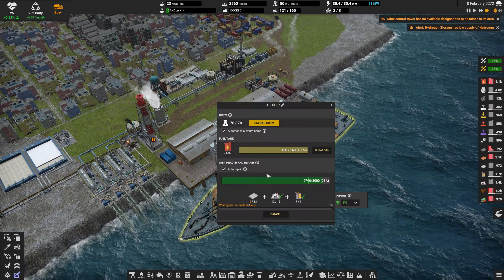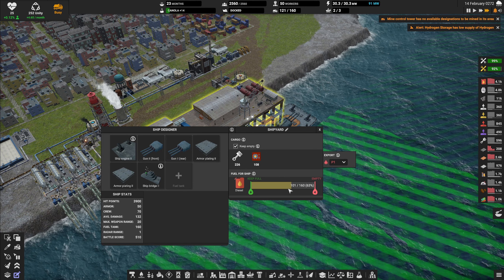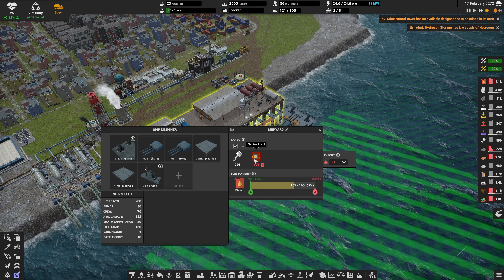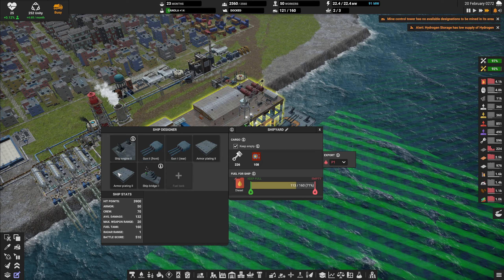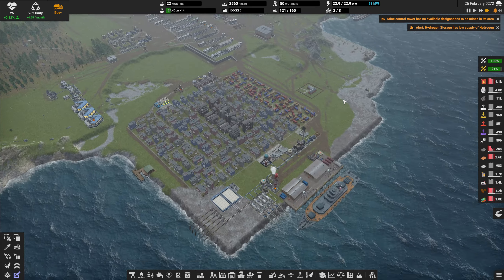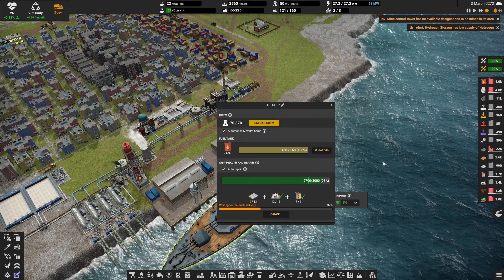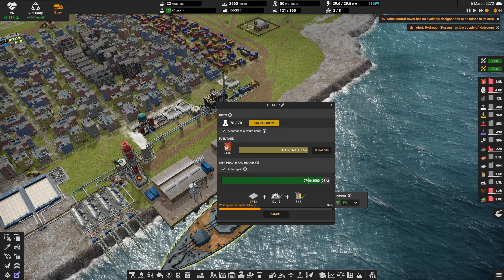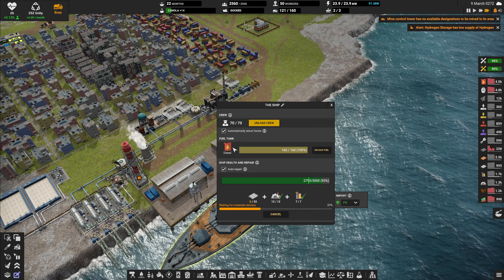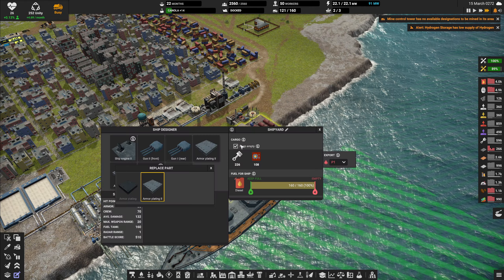The ship is back and it managed to unload. We already have everything upgraded. Can we use hydrogen? No - I think only diesel is available as fuel for the main ship. Well, that's good to know.